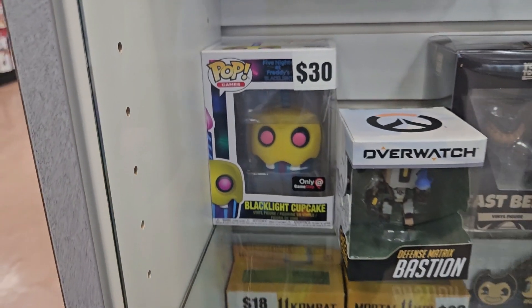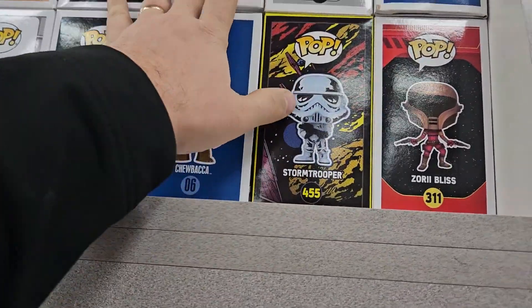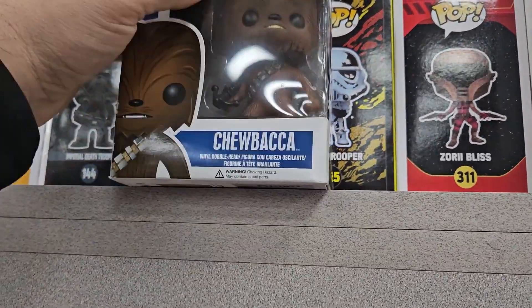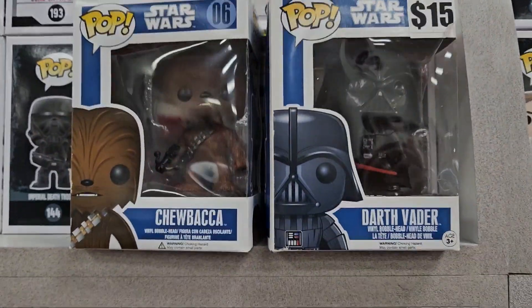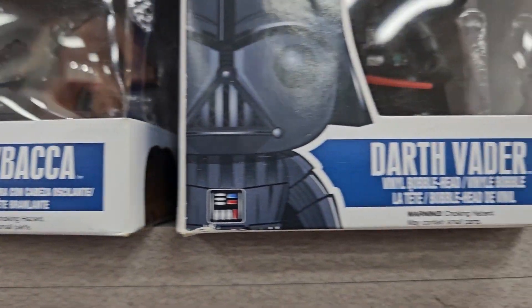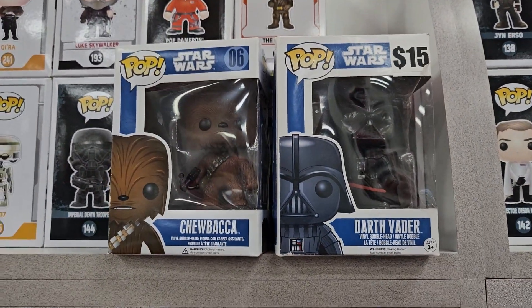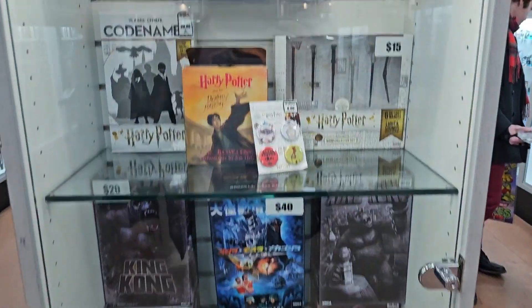Here's one you don't see up for grabs often — that is the Blacklight Cupcake GameStop exclusive from Five Nights at Freddy's. I wanted to pull these out because somebody was asking me earlier on one of my streams about Blue Box and the differences. These are what they call the small fonts — the second printing of them — and that's why they are so cheap.